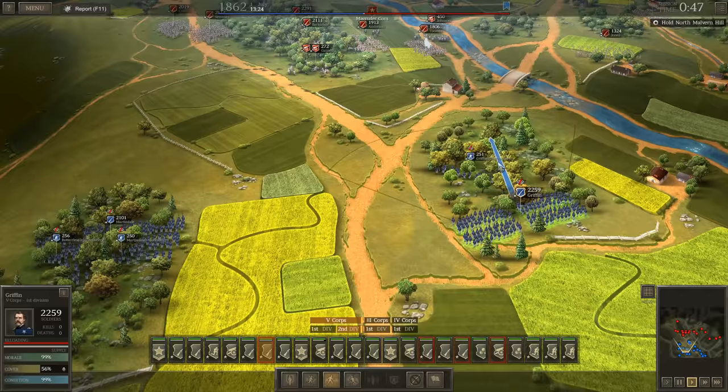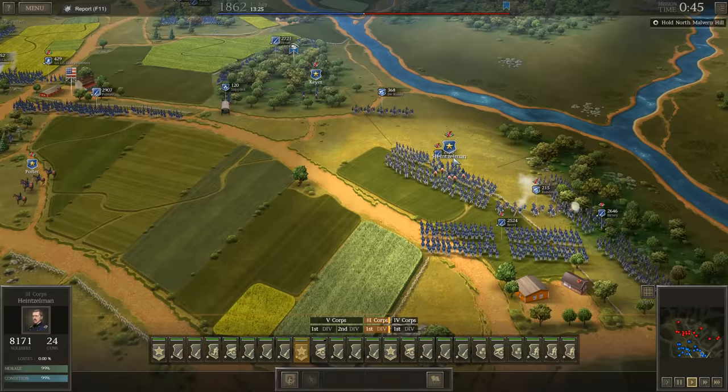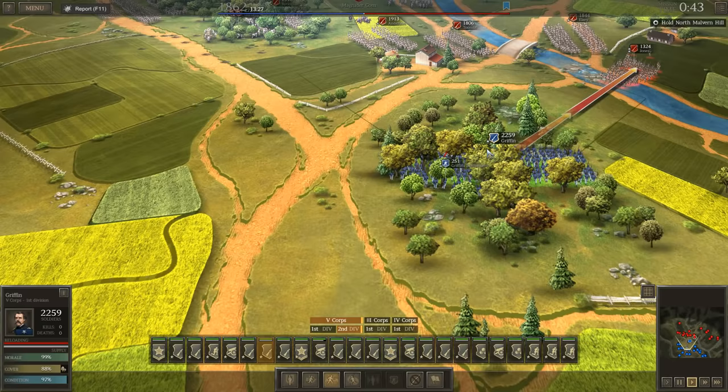For instance, if I want to move Heintzman up here with Griffin, I'll grab him and also take this infantry unit because we're going to need him, and move him over here behind these guys. But keep in mind, you want to be careful — you don't want your generals to be in front of your men, because if your generals go down, and they can go down, then you're going to have a very serious problem on your hands.